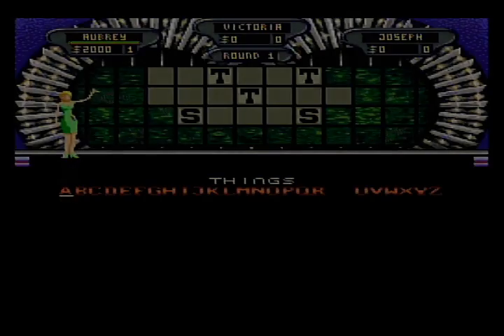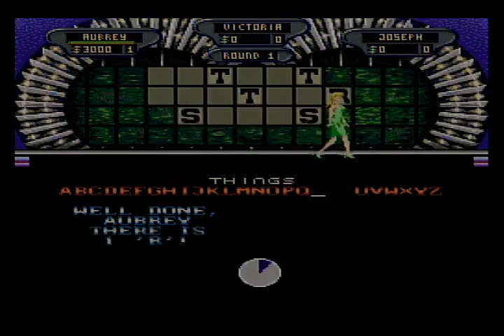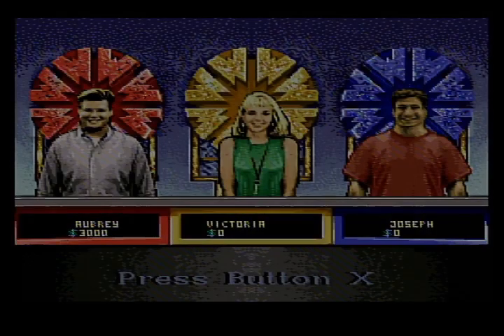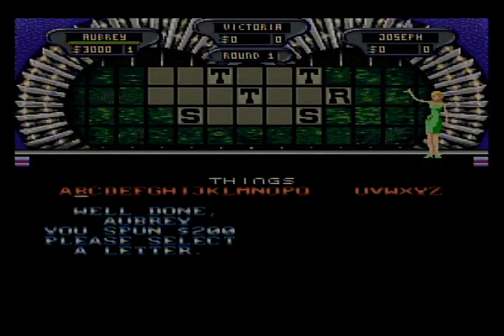I'll try an R — there is one R. I'll spin — $2,000. I'll try an L — there is one L. $3,200, still my turn.